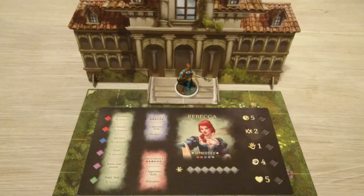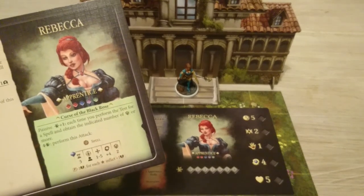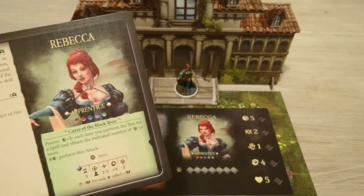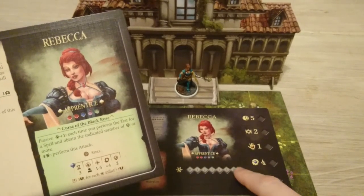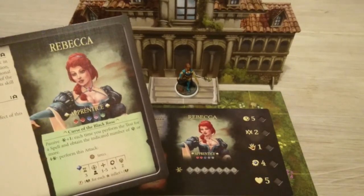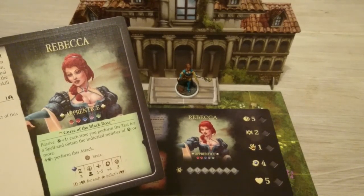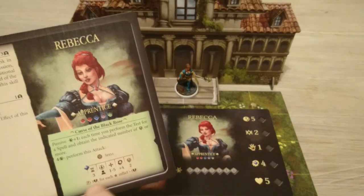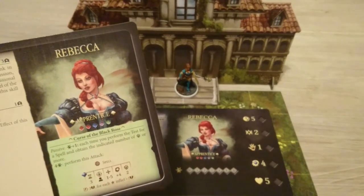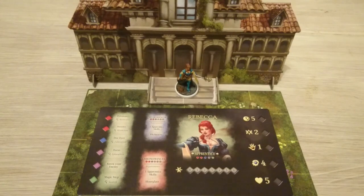Rebecca's passive ability grants her a hero point each time she performs a spell test and succeeds. Hero points accumulate here on her card, and the conditions for earning them differ for each character. When she's accumulated four hero points, she can cast a more powerful spell — pretty cool. That's our mage, Rebecca.